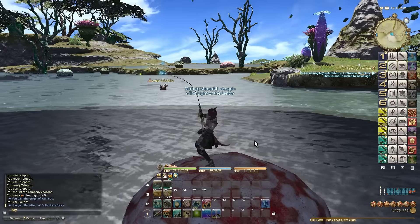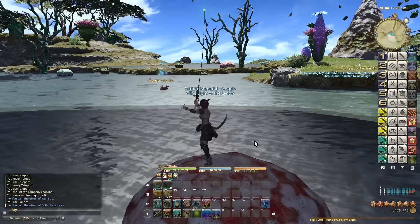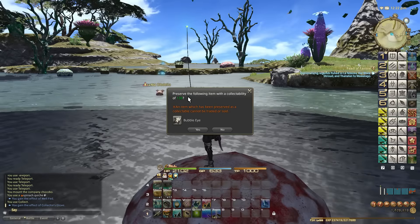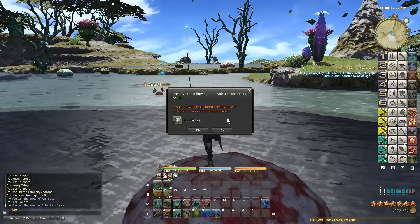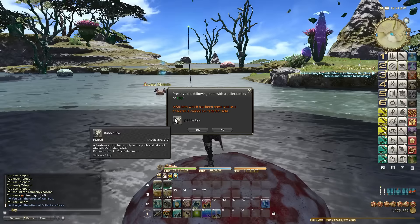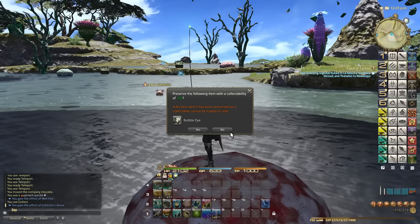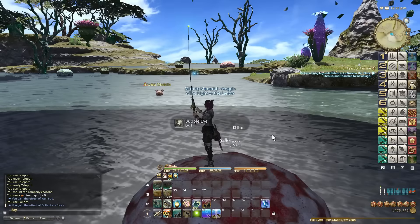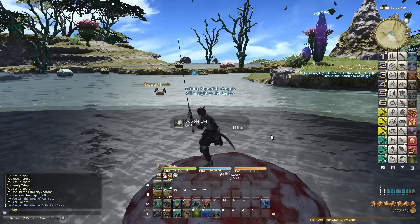Remember as well, when you're fishing you can also sit down. So here I just caught a collectible fish — good timing — but the collectibility of this fish was 130, which is not good enough. So I'm going to say no because it's not high enough. I just caught a normal Bubble Eye, so I'm just going to release that.